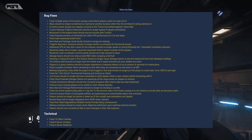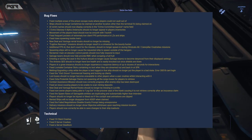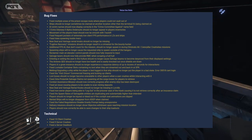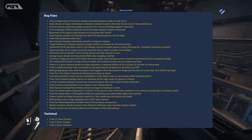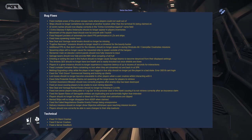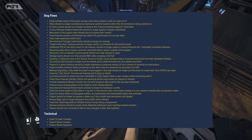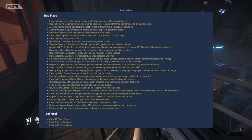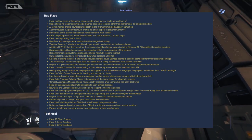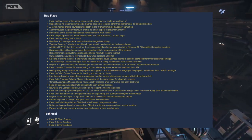Fixed frequent pockets of extremely low client FPS performance in landing zones and ships. Fixed trees spawning inside of rivers. New Deal and Vantage rental kiosks should no longer be missing. Fugitive recovery missions should no longer result in a crime stat for the bounty hunter. Additional FPS AI that don't count for the mission should no longer spawn during the eliminate all Caterpillar casualties mission. Spawning ships will no longer cause the requested ship to spawn outside of the hangar.